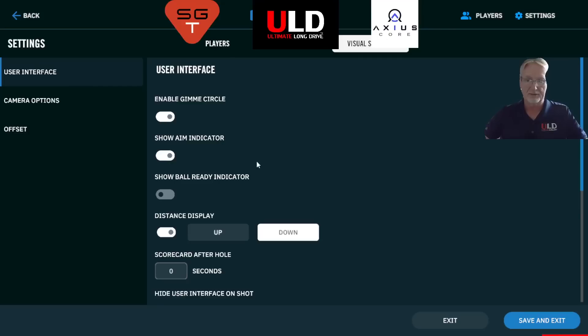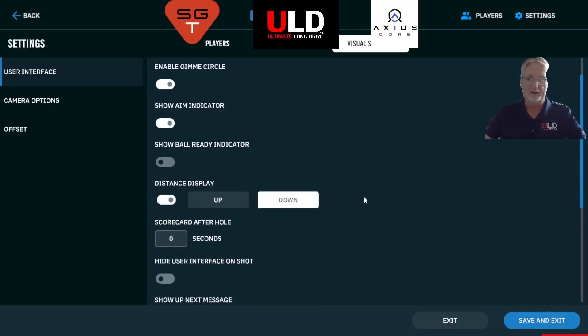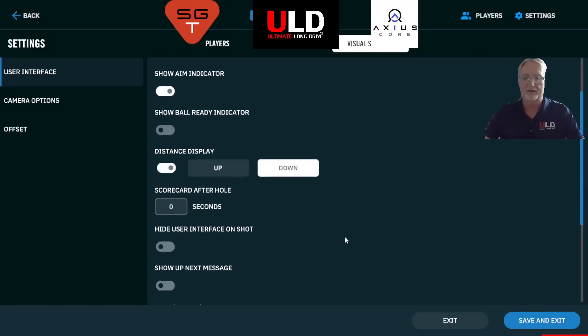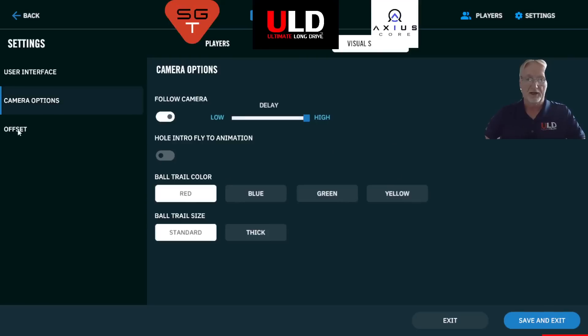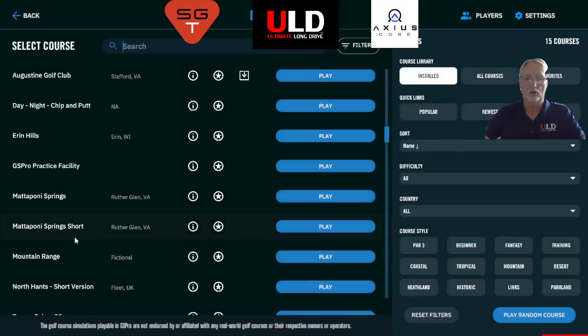In the visual settings you can enable the gimme circle, aim indicator, and ball ready indicator — that last one is new and can be toggled on or off. Distance display can be set to count down as you approach the cup or count up as you move away from the tee box. You can choose whether to show the scorecard after each hole and for how long, hide the HUD on the shot, show a 'who's up next' message for multiplayer, and configure distance banners and club selectors. Camera options let you adjust trail behavior and offset your aiming point if you can't hit the center of your screen.